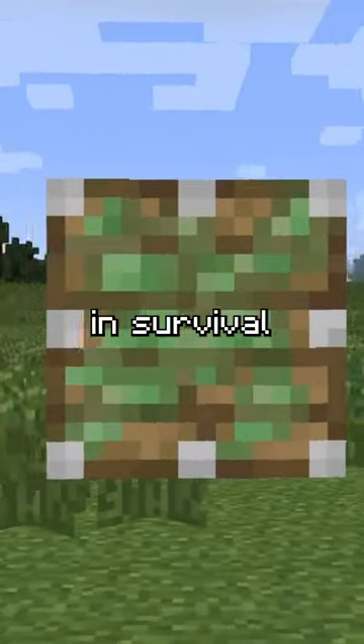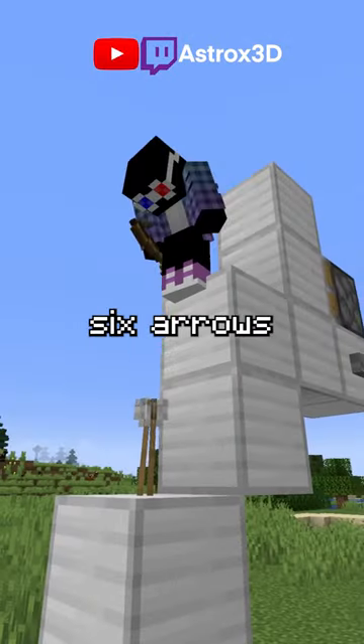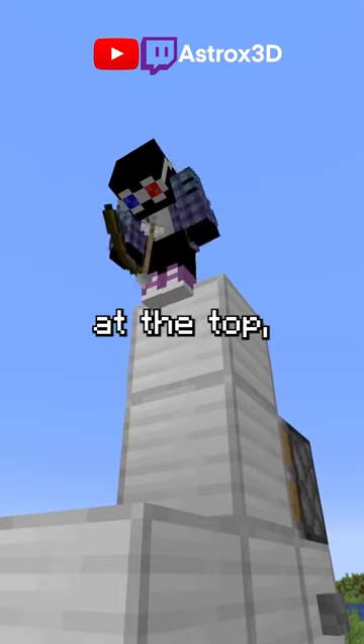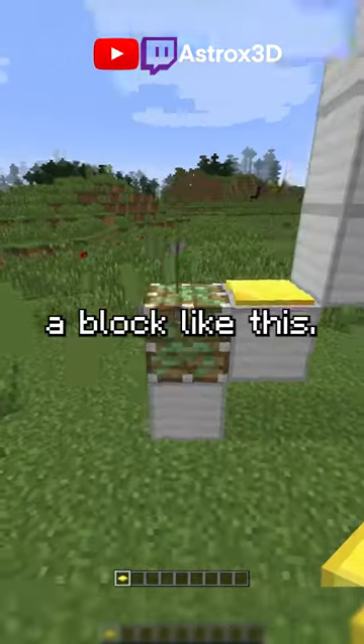Did you know that you could get this block in survival Minecraft? In these versions of Minecraft, if you build a structure like this and shoot 6 arrows at the bottom layer and 1 arrow at the top, when you press the button and replace the block with a pressure plate, it will create a block like this.